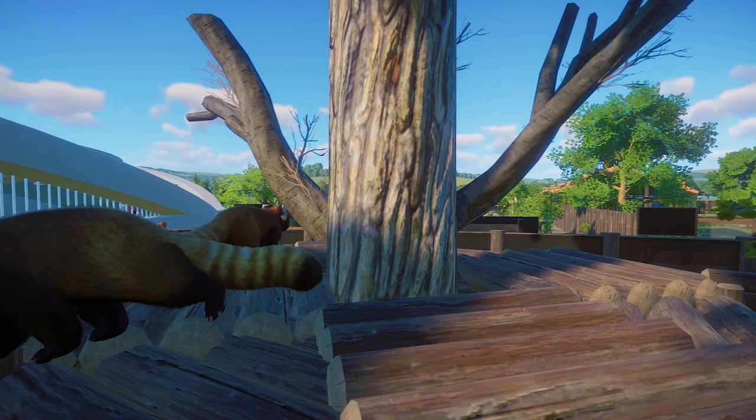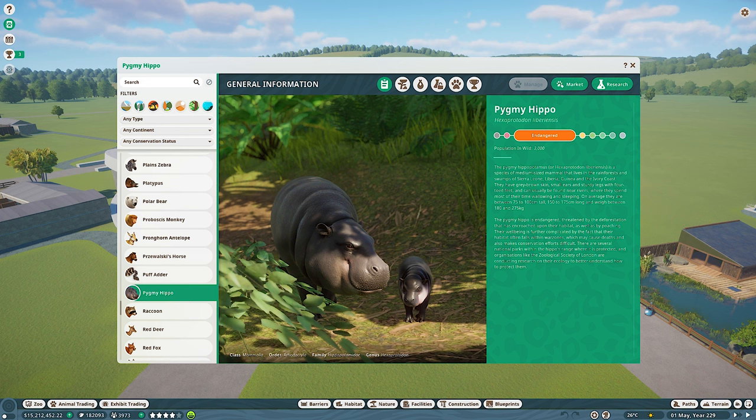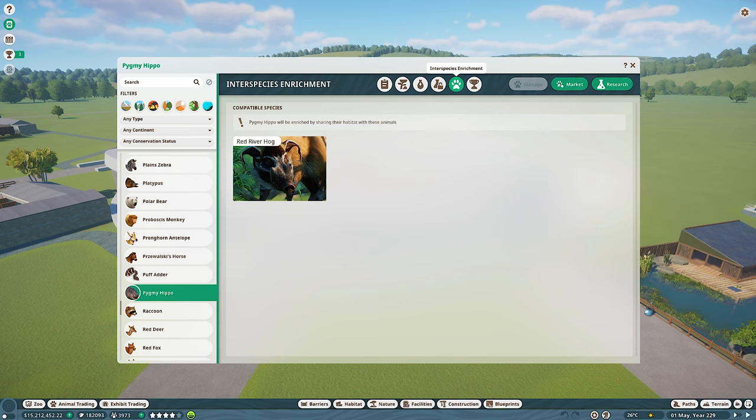Next up is the Puff Adder and as is tradition I will build this off camera and we'll take a look at it in a bit. So let's move on straight to the next habitat animal which is the pygmy hippo. Pygmies share enrichment with the red river hog but since we've already added the red river hog these will be going in on their own.